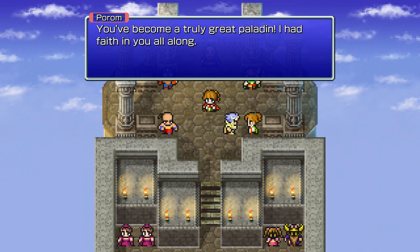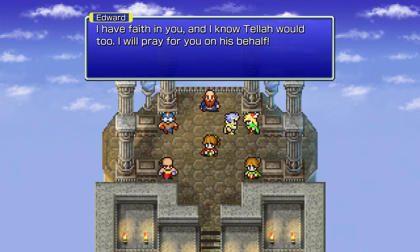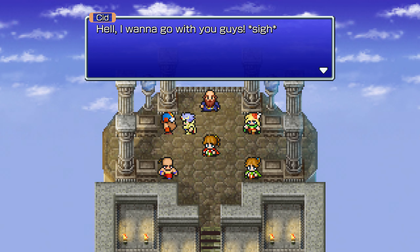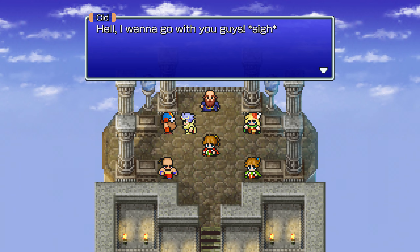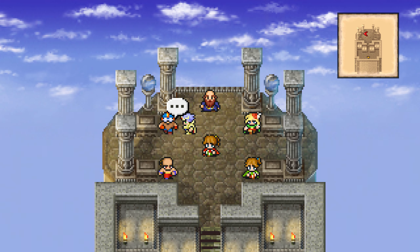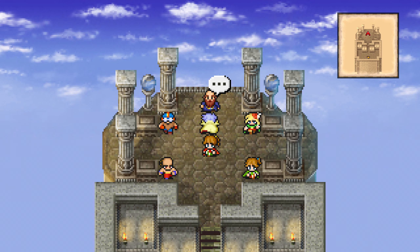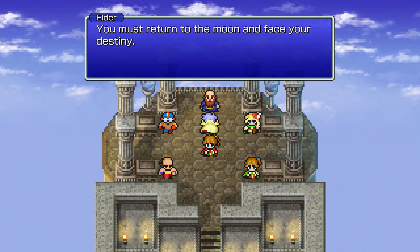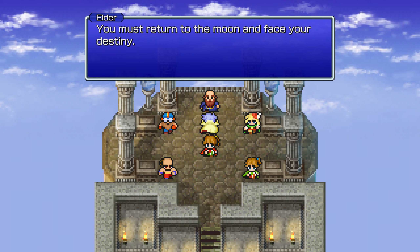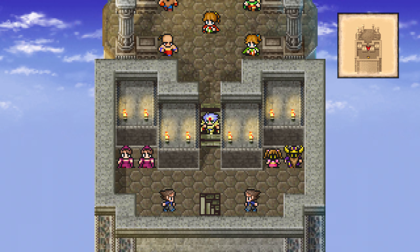Oh yeah, of course. Tala's not exactly here anymore, and we don't have the extra dungeon and equipment for you. Although Cid can equip one-handed axes and shields if you really wanted to do that. Well yeah, I've got to save the world.